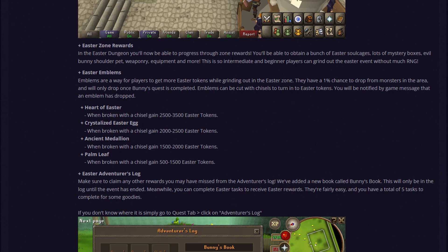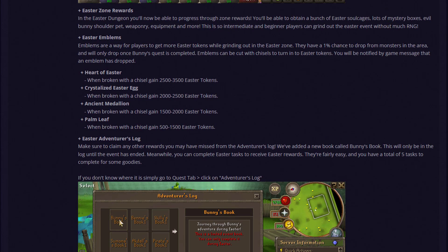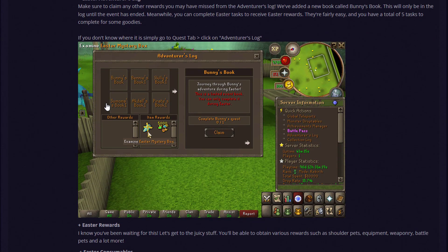This is designed so intermediate and beginning players can grind the Easter event without much RNG — if you're new to the server, you can use this event to upgrade your account significantly, even getting items worth a lot of money. The Easter Emblems come in four types: Heart of Easter, Crystallized Easter Egg, Ancient Medallion, and Palm Leaves — you can break these down with a chisel to get Easter tokens.